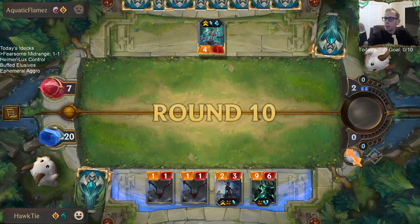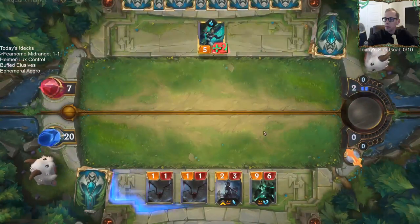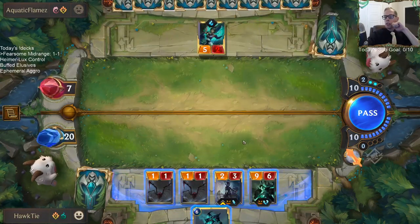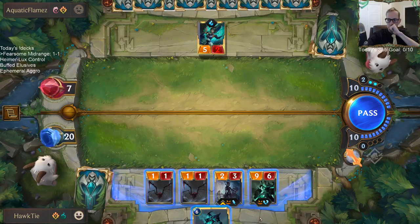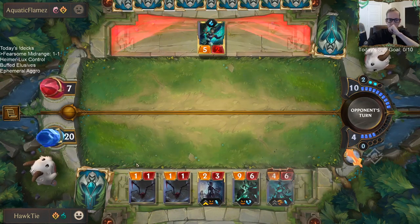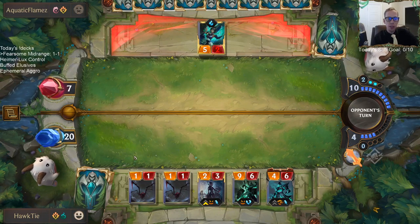Karma transforms. Hecarim is good! You like Karma combo with Freljord? Cast Winter's Breath for a one-sided board clear — oh yeah, whenever you have a transformed Karma, that's very powerful.